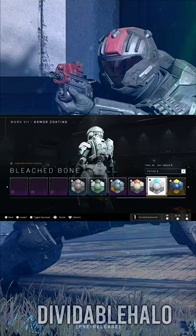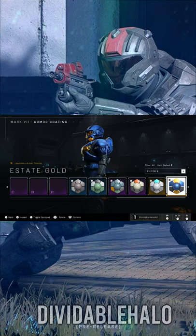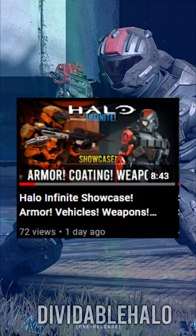Bleached Bone — white to the core. This is why it's legendary. You know you were the best when you had this armor in the Infinite flight. Damn, Estate Gold. Be sure to check out this video and like and subscribe to the channel for more awesome Halo content.